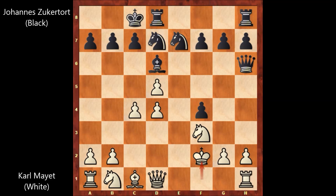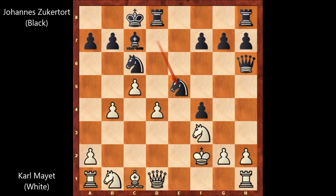King to f2, and white wants to castle manually. But Zuckerthurt played c5. d takes on c4 en passant. Knight takes pawn, c5, defending the bishop, b4. Knight from d to e5 by Zuckerthurt — the pawn is pinned. So if pawn takes knight, rook takes queen. This is why Mayed played g3.